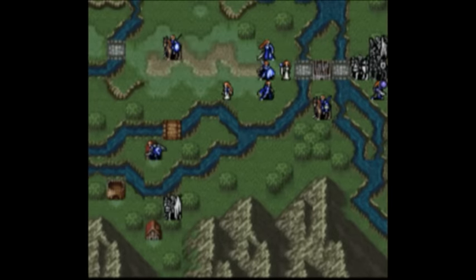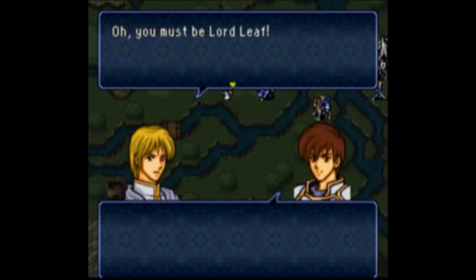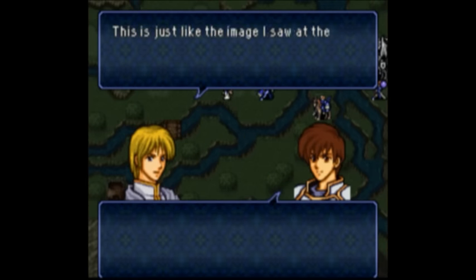After Kempf is dealt with, you can safely go to the house on the small island with Leif and recruit the person the bishop from Chapter 15 was referring to — Sleuth. I'm not going to bother with a full analysis here. He's an A rank staff user with three movement stars, and he alone is better than all of B-Route's exclusive allies combined and more.